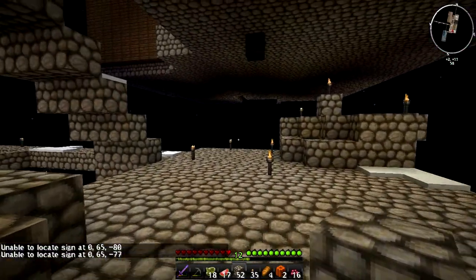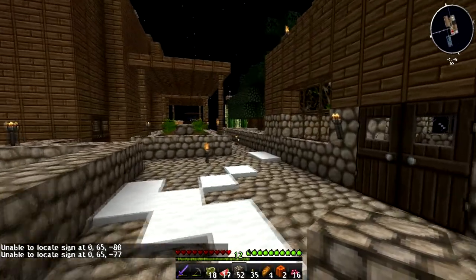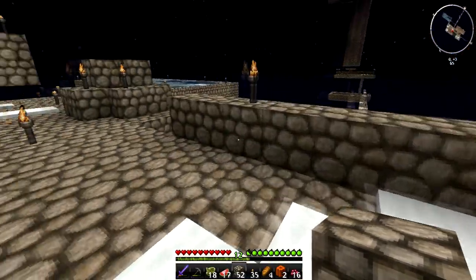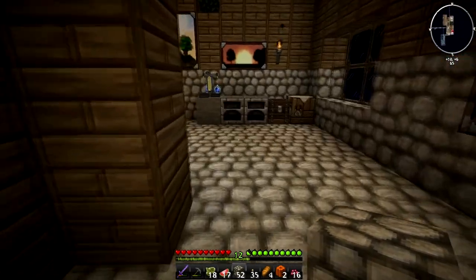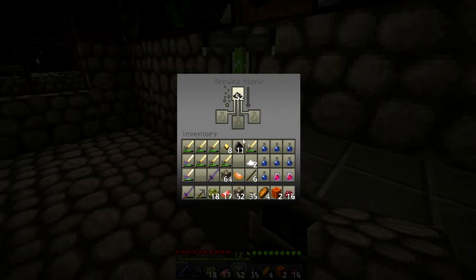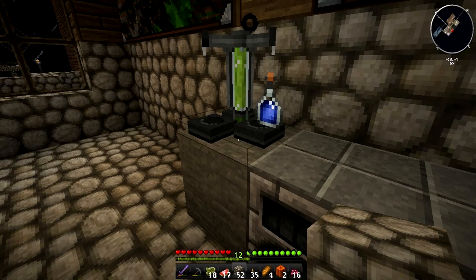I know how we can do it better - something with the blaze spawner - but I'm not sure if I can do it here. Back to brewing potions: we need gunpowder. I assume you just add gunpowder here and it makes them splash potions. Yes! We have two splash potions. Now let's put sugar in with two potions and that gives us two potions of swiftness.